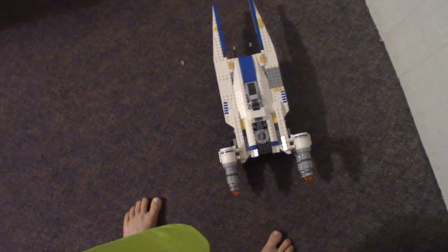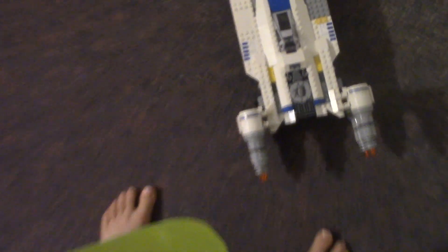What you're looking at is a U-Wing Starfighter, and this is the Legos that I got for my half birthday. The first thing we're going to look at is this button. If I press right here, I'll shoot a gun — same for this one.